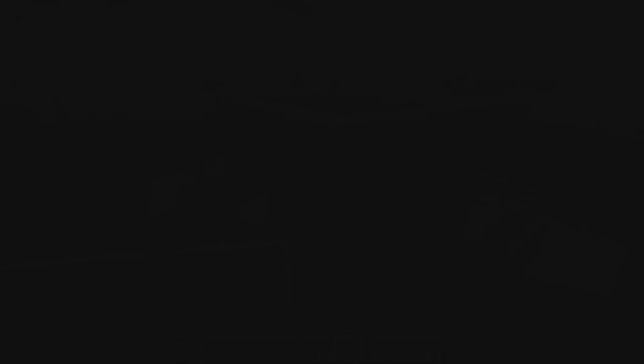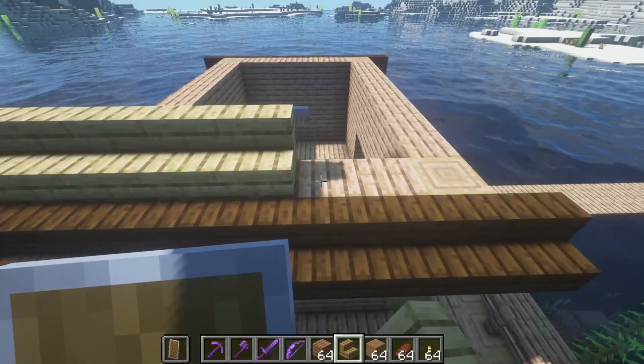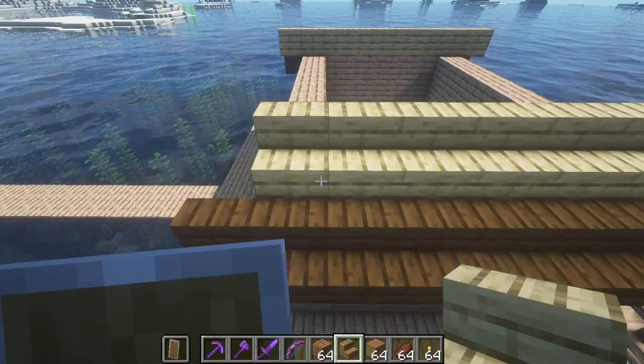Let's do this on the other side as well. Then we're going to use another type of wood — I'll probably go with oak this time. Let's place some oak stairs here at the roof, and once this is done you will see a nice color change. That's why it's so important when working on a roof to find a different kind of wood or color. You could even use stone sometimes, especially if you mix in some wood. This will be a nice little house and quite cheap to make.